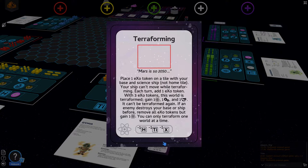Next is Bixanta's turn. She's playing the Quechua and has the big advantage of starting with the terraforming card. This card lets her place one EXO token per turn on a tile that has her base and a science ship — not her home tile, as that's already terraformed. Her ship can't move while terraforming. With three EXO tokens, the world is terraformed and she gains one science, one technology, and one influence. It's a very powerful permanent card.